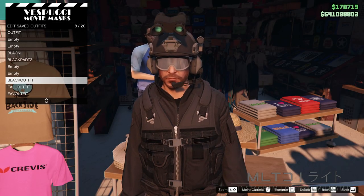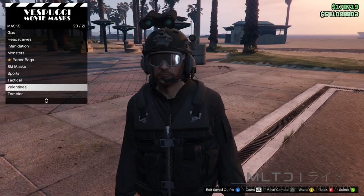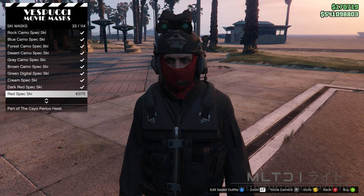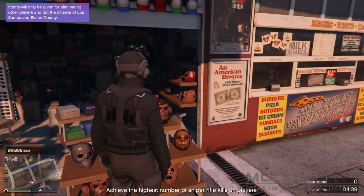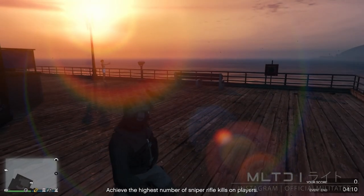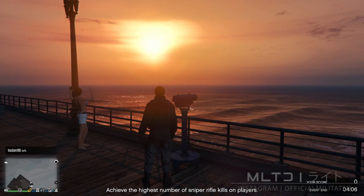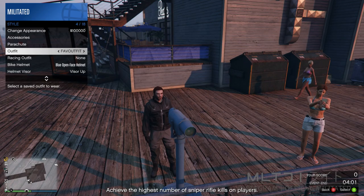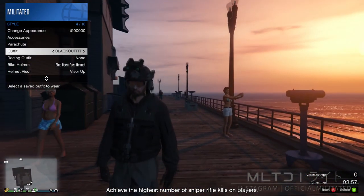Next back out of hats and go over to masks, then go into the ski mask category. To match with the rest of the outfit we're going to scroll through the list and purchase the black spec ski — although you can use a different mask if you want to. Head over to the telescopes at Del Perro Pier. Sprint towards the telescope at an angle and press right on the d-pad as soon as you get near it. Now that the mask has disappeared, open up the interaction menu and go into style — from here equip the outfit called black outfit. The mask will then reappear when we walk away from the telescope.